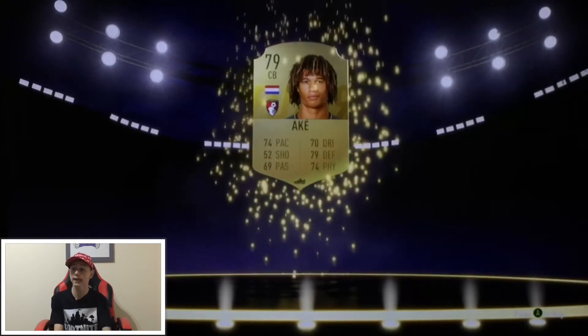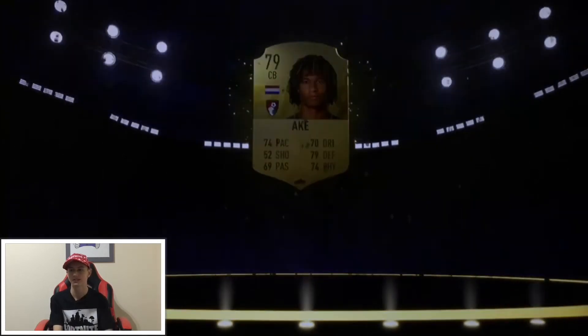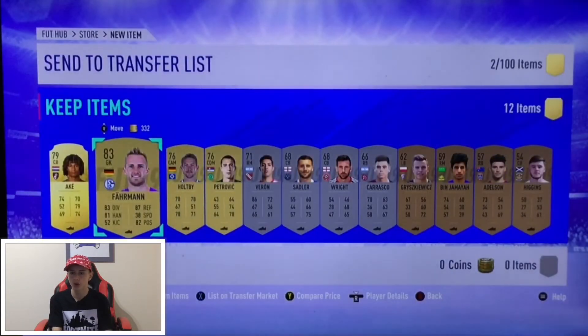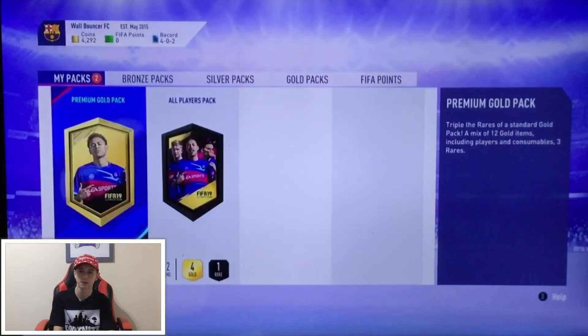Next all-players pack. Oh okay, yes — what a signing! He's going to be added to the squad: 79 defending, 74 physical, 74 pace. What a player! Who's with him? Farming — that's okay, he might be worth quite a bit as well because he's 83 rated. We'll send that all to the club.